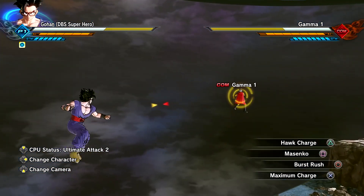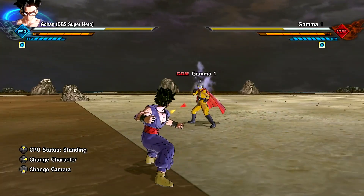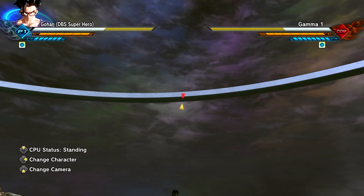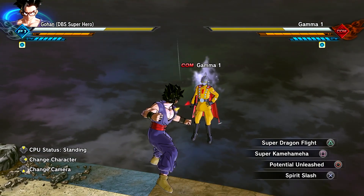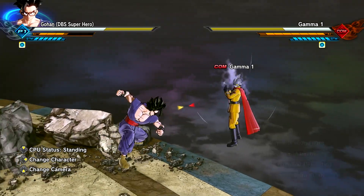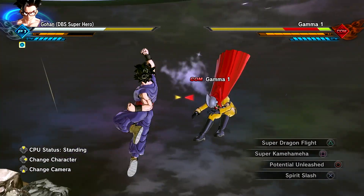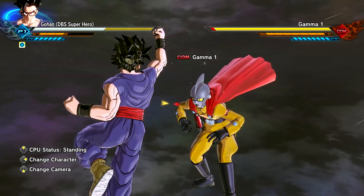Every single super attack and ultimate has a different variation except Masenko, which is literally the same as normal Masenko. Let's use Super Dragon Flight for the moment of truth — he does two Super Dragon Flights. The first one is the normal version and the second is the full Super Dragon Flight, launching straight up into the sky. It does mad damage as a three-bar ultimate, which is not bad.